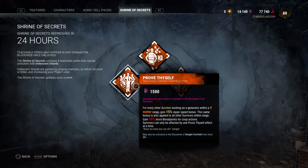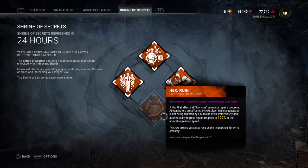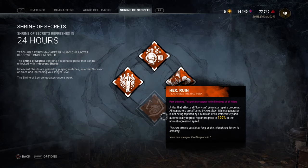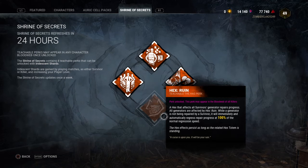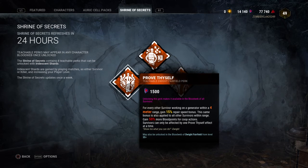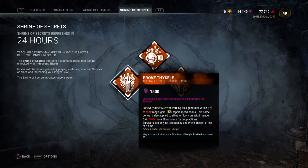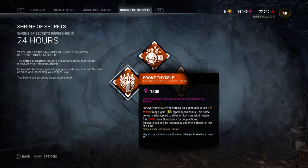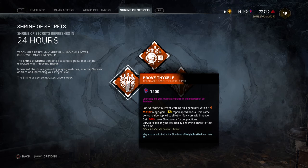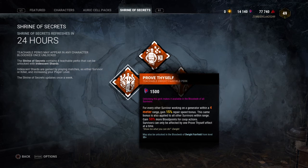Next up we got Prove Thyself — oh, my bad, Hex Ruin is from The Hag, and she's a Killer. If you recently got Dead by Daylight not too long ago, I believe you already have The Hag. Also, Devour Hope — I should've got that Teachable too. I like how the Shrine changes every day now. And then you got Prove Thyself — that's from Dwight Fairfield, he's a Survivor who also comes with the base game.